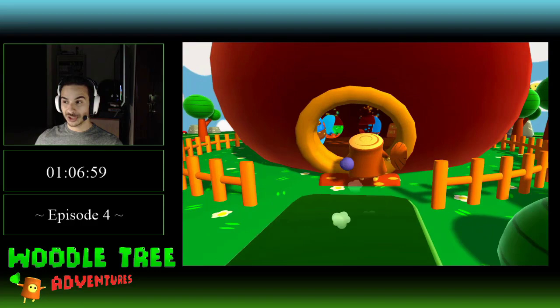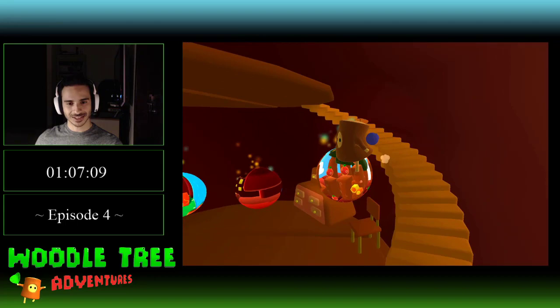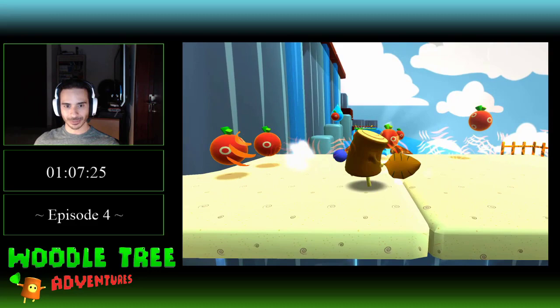And here's the new stage that we unlocked, but before I check it out, I just want to make sure nothing has appeared up here. And indeed nothing has. So let's go in, let's explore. Oh, I just realized something — we have range now. I don't know how that happened. I'm not sure if it's because we unlocked the golden leaf or the orange leaf or something, but look at that. Let's just do it. Let's have a nice time.